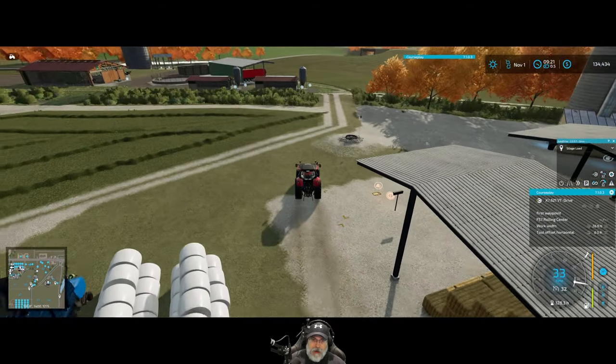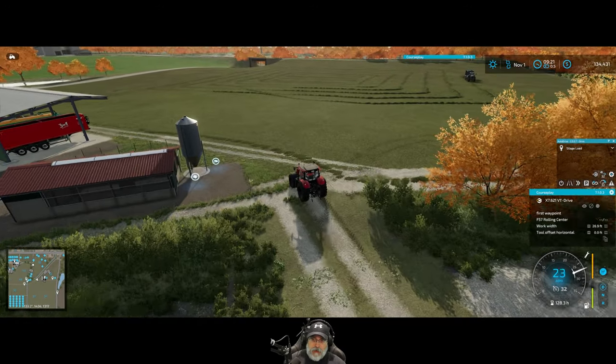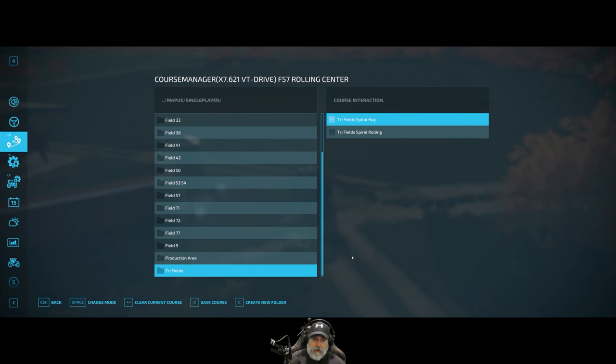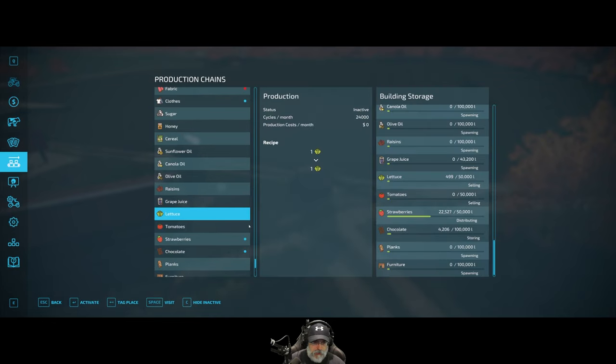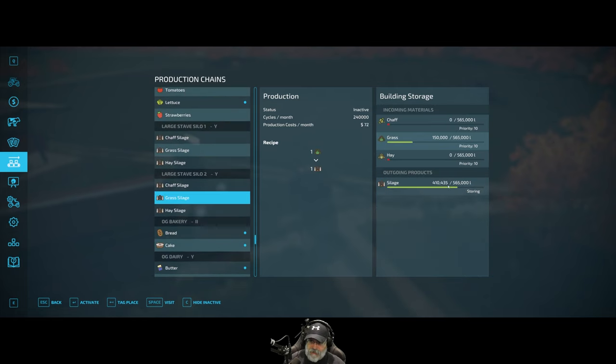We'll drop off some manure at the strawberry greenhouse, and then I'm going to hop in the New Holland and the second forage wagon and keep working the hay. Let's look at the stave silos again, specifically stave silo two.